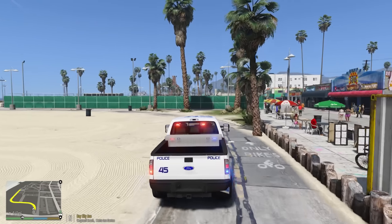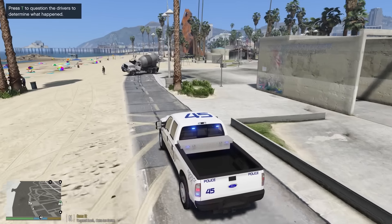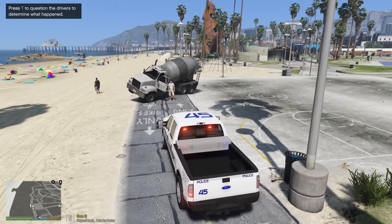Looks like they're actually on the beach. Lincoln 18 should be 10-76, we are en route. I've linked the website for the ten-codes down in the description so you can check what any of them mean. Oh — looks like it's a dump truck! Oh my goodness. Lincoln 18, go ahead and show me 10-23, we're on scene. We're going to question the drivers and see what happened here.